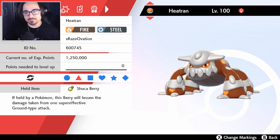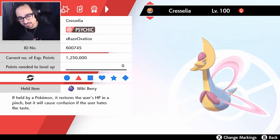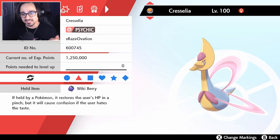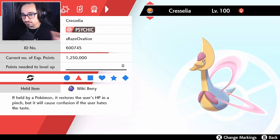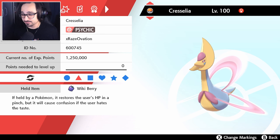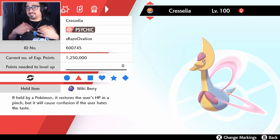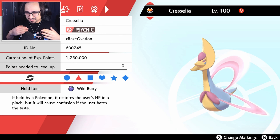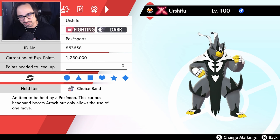Moving on with the rest of the team: we have Heatran for a solid fire and steel type, Cresselia because it has Levitate and the option of changing Trick Room or putting us into more favorable speeds. It also has Helping Hand, which helps the team. How does Cresselia clap its hands though...